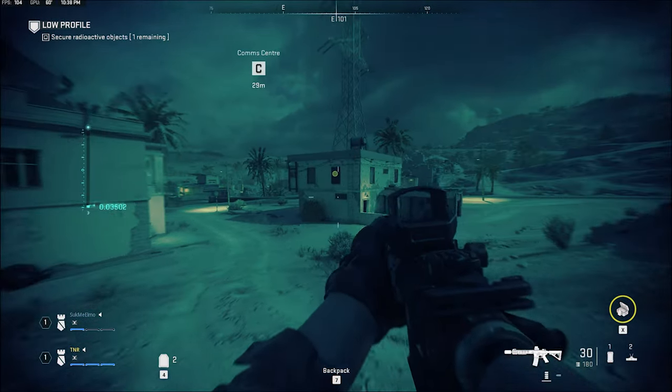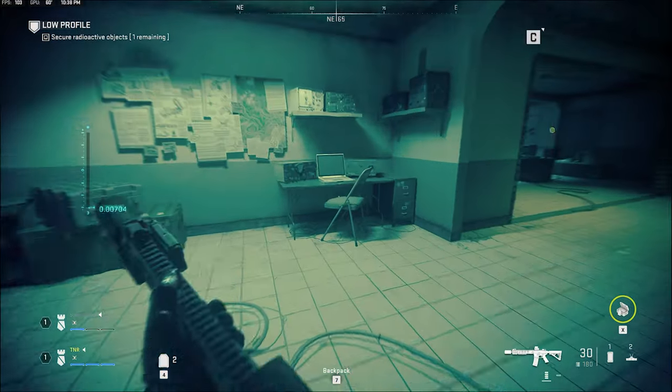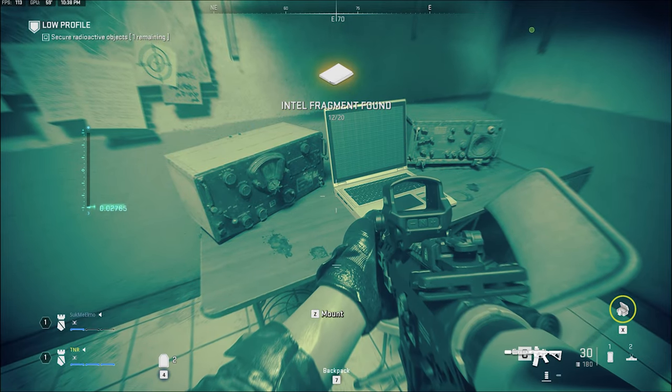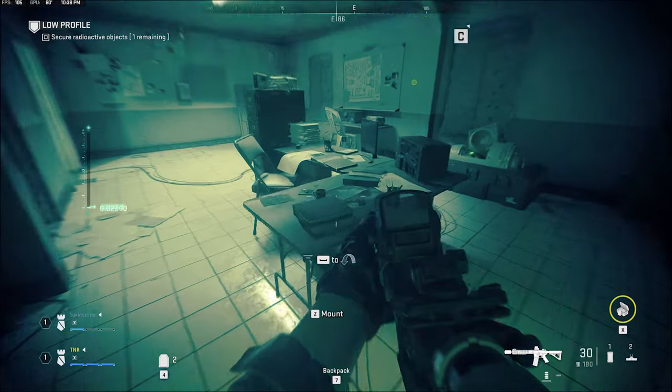From the outside of the C objective, there's one house on the left — go ahead and go in there and there's another one in this laptop. Immediately to your right from that desk, there's another one right here.